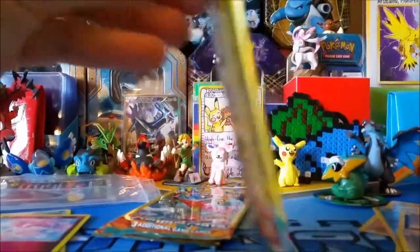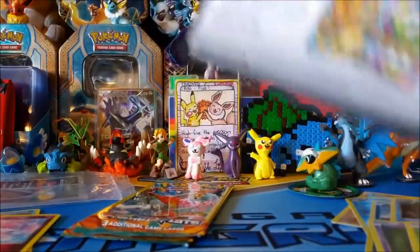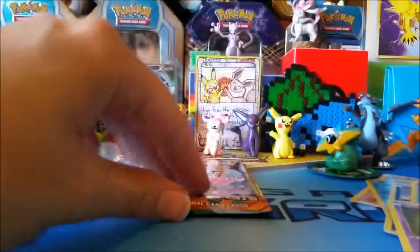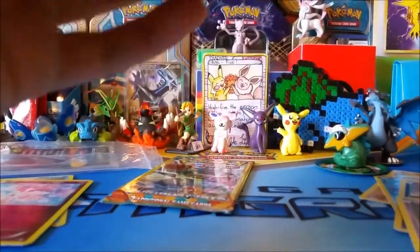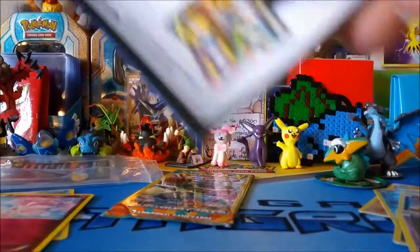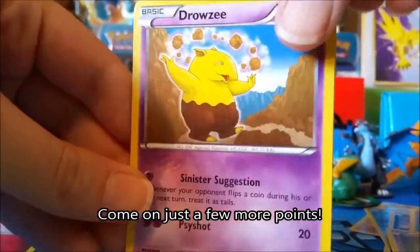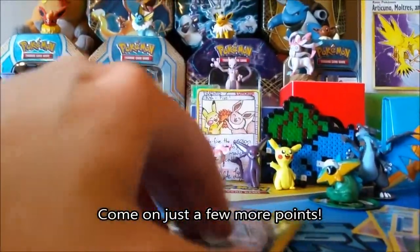Alright, three packs remain. I'm okay with what I've gotten so far — yeah, that's not bad stuff. If you can get one more rare — Magmar — I'd say you're at about average, for 10 bucks yeah. You got a hollow, you got a reverse rare, that's pretty good. Let's see — we got a Clefairy, Rosie, Rosie, and a Himonlee.